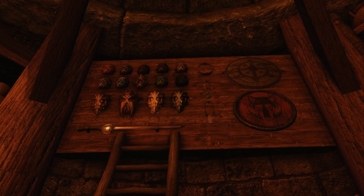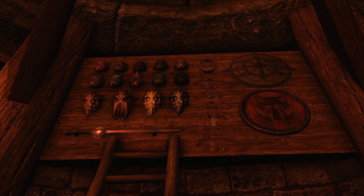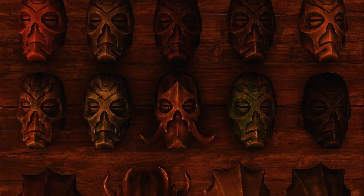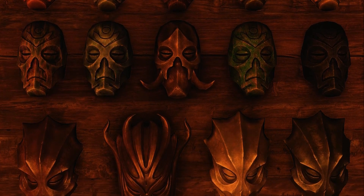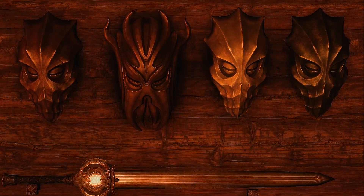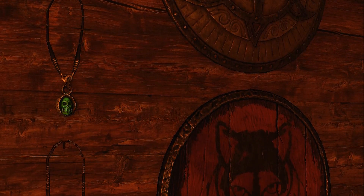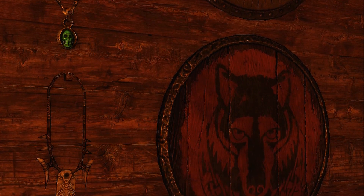This next area is absolutely my favorite and the most photogenic area of the home: the treasure wall. This wall will display very specific items for all to see. It holds all of the Dragon Priest masks including Miraak, Dawnbreaker, the Necromancer Amulet, Kyne's Token, the Diadem of the Savant, the Dawnguard Rune Shield, and the Shield of Solitude.